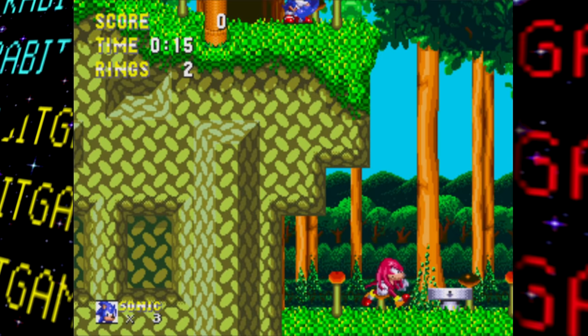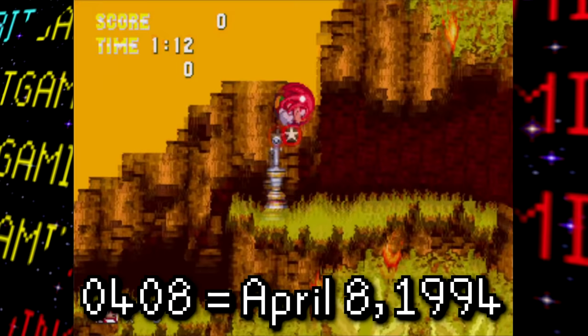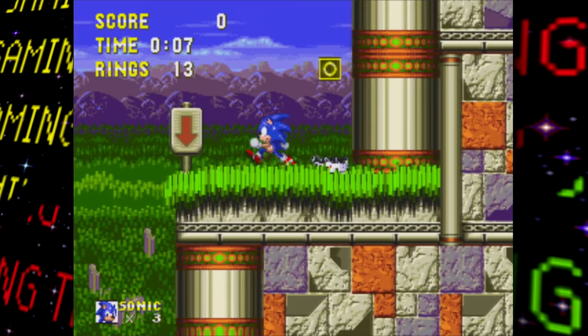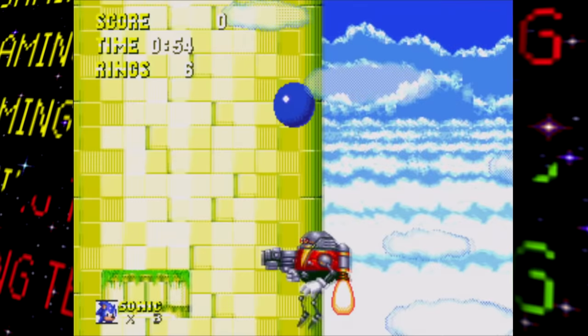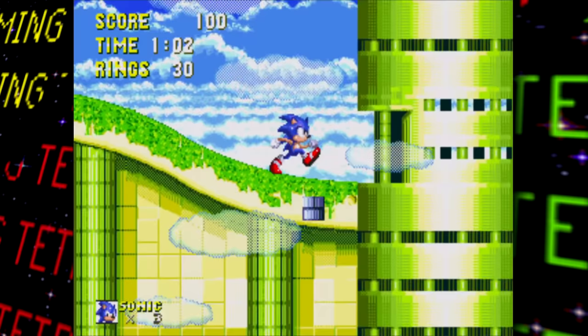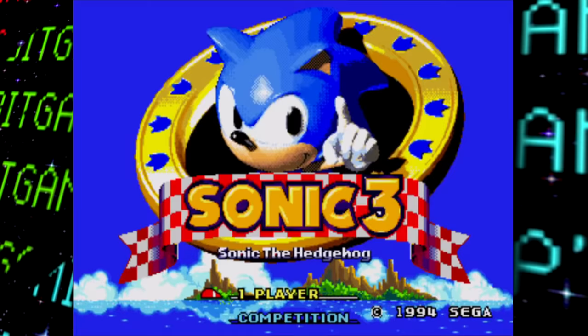Now let's start with some prototypes. First up is a prototype build labeled 3C with a build date of April 8th, 1994. Despite still having things like the title screen and stages left over from Sonic 3, this is actually a prototype for Sonic and Knuckles. It was once planned to be released as Sonic the Hedgehog 3 Limited Edition — the complete experience on one cart — but this itself became a lost bit, as it was never released.